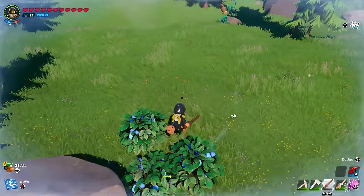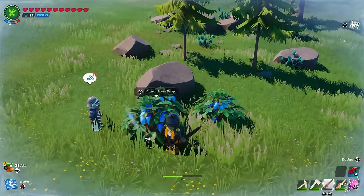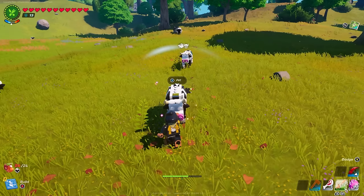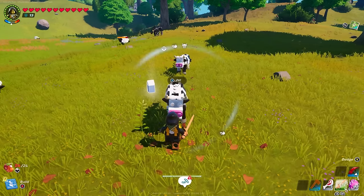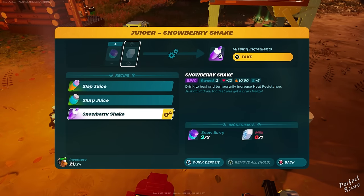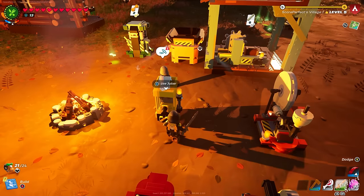Copper can be found inside a cave in the desert, the dry valley area. But before you go there, I recommend heading over to the snow biome, picking up some snowberries, grabbing milk from a cow, and then making snowberry juice with a juicer at your village. This is going to give you heat resistance for 10 minutes, and since you're heading into a lava cave, this might be very handy.